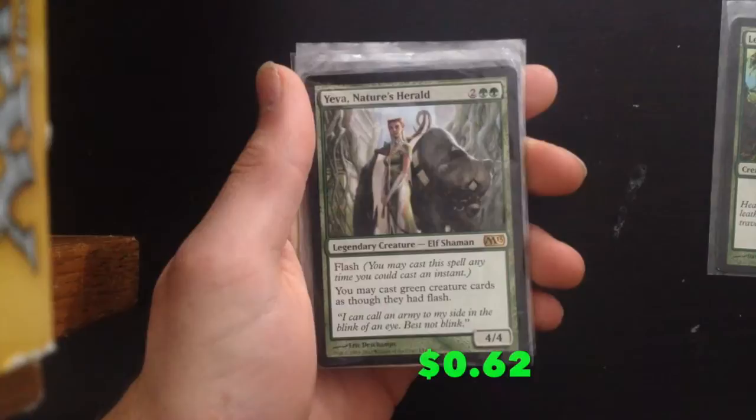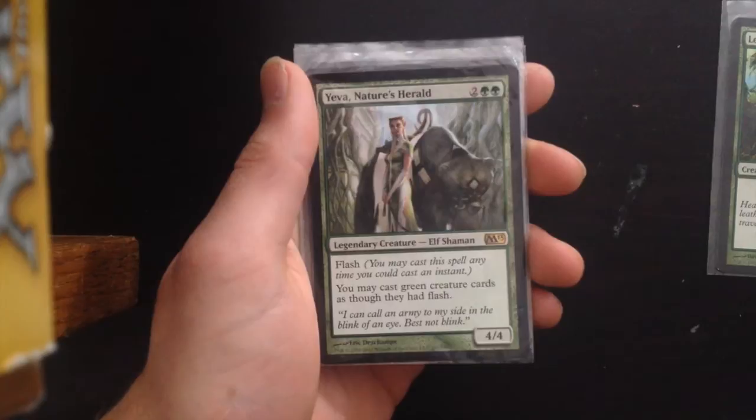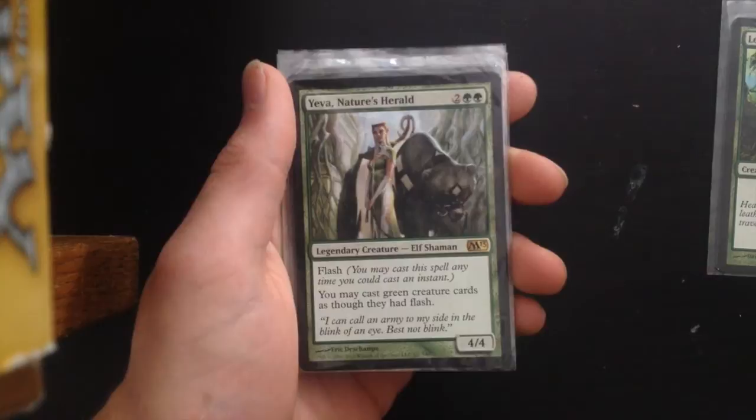Then we have Yeva, Nature's Herald — 2GG, it has flash and gives green creature cards you have flash. Very powerful if you want to flash in cards like Magus of the Vineyard or big creatures that can just destroy their attackers. Very good.